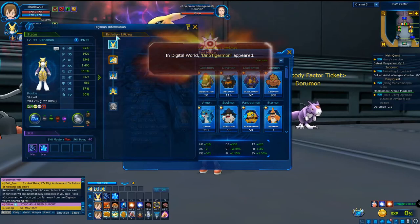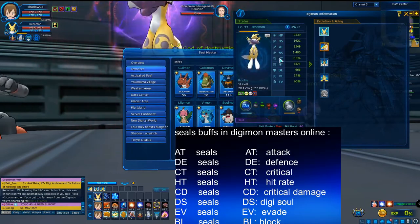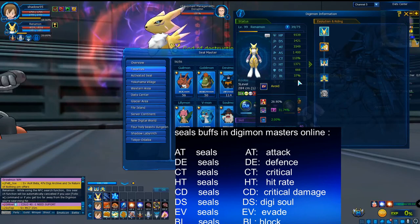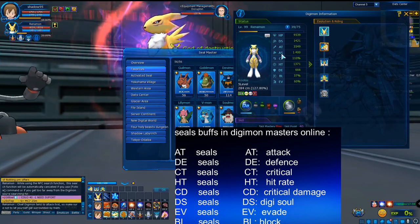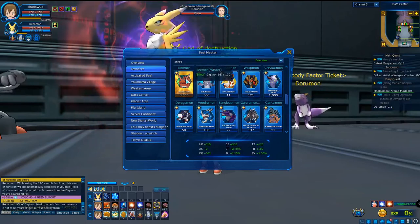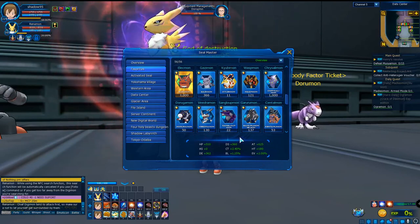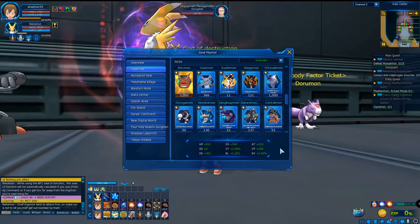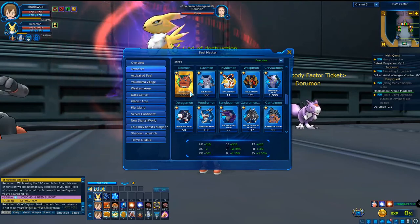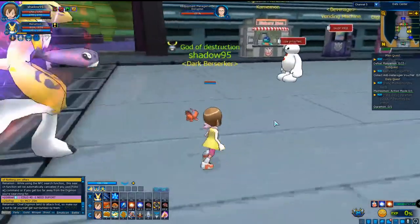Seals have categories similar to Digimon attributes: there are attack seals, HP seals, critical seals, hit rate seals, defense seals, blocking, and evade — seals for almost everything except attack speed. Each seal type has its own effect. For example, I mastered the defense seal and got 100 more defense from it — my total additional defense from seals is 362.